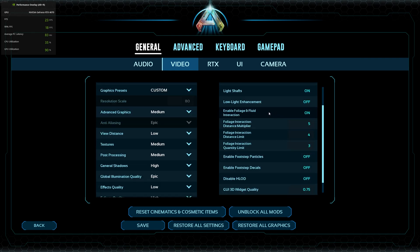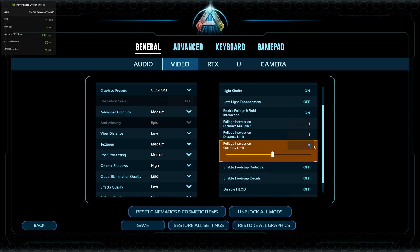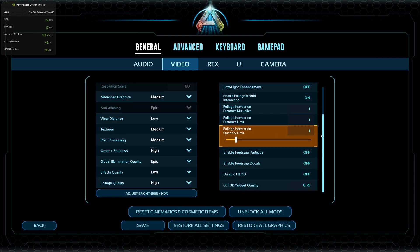Enable foliage and fluid interactions should be on. This is a super annoying setting because everybody says it should be off — I don't know why people say things like this and break people's games. It should be on. If you have floating rocks or anything floating, turning this on fixes it. It doesn't have any impact on your performance, so just keep it on.